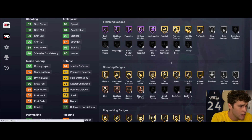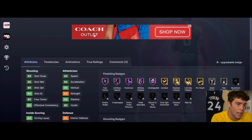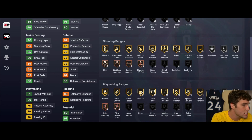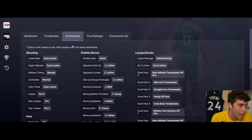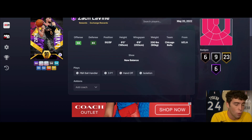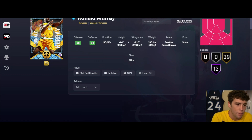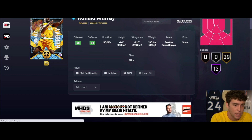LeBron is in the exchange. Stacy Augmon is just the Season 7 reward. When we look at the LeBron exchange - please, whatever you do, do not lock in for this exchange. This card is horrible. This exchange Zach LaVine is absolutely abysmal - maybe the worst card we'll get all of today.